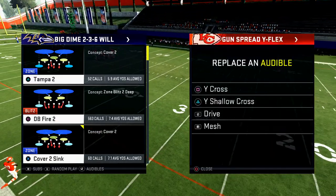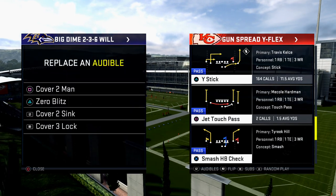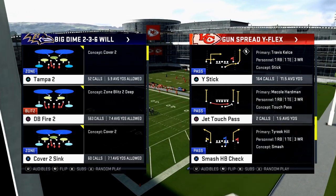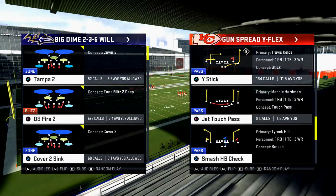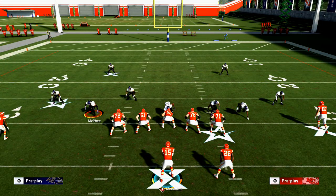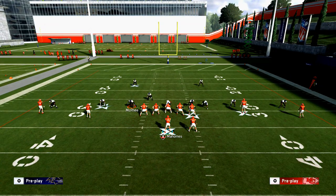I'm going to put Mesh in my audibles, but I want to talk more about Y Stick. We're talking all about Cover Two — a couple different types of Cover Two defenses — so we're going to come out in Y Stick. This is really important: this is only for baseline and pressed defenses. Baseline and press — that's what they're going to do.